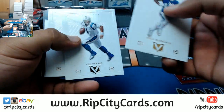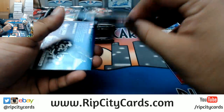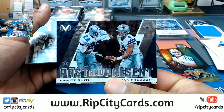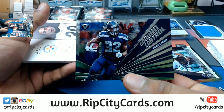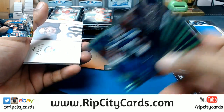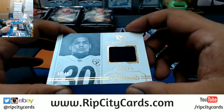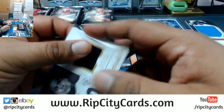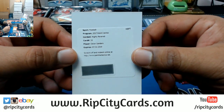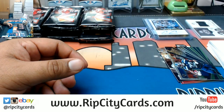Odell Beckham Jr., Cam Newton, CJ Anderson, Jameson Crowder. Past and Present insert for the Cowboys. Seahawks Ground Control — Chris Carson. James Connor patch numbered to 49 for the Steelers. Redemption for Deion Sanders — Highly Revered redemption. Got to look at the checklist and see who that goes to.